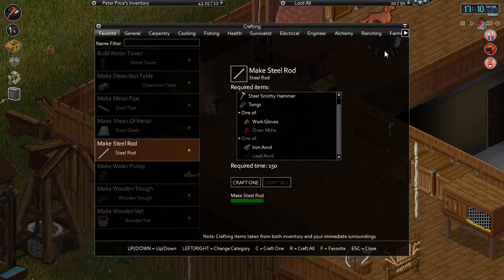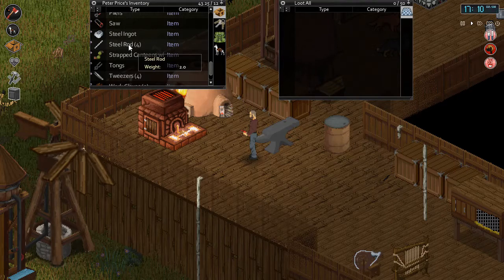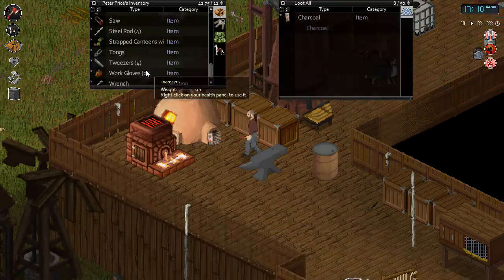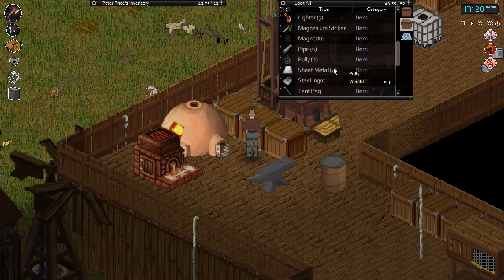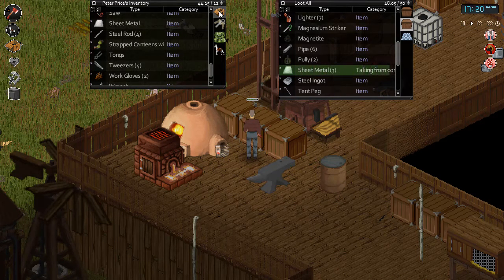I'm back and I got all the ingots — I have 17, and I only needed 16. I need to make these steel rods — the large steel rods require four pieces of steel each, which is why I needed 16. To make a steel rod we need the smithy hammer, tongs, work gloves, and the anvil. So we'll make all four of those now. There we go — four steel rods, and one extra steel ingot left over.